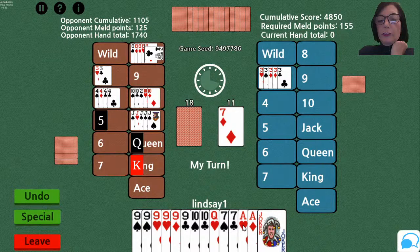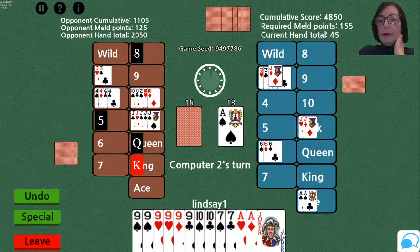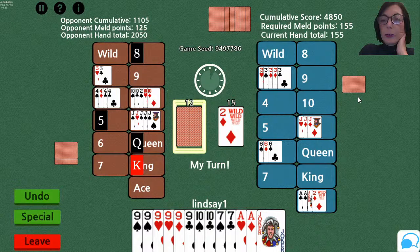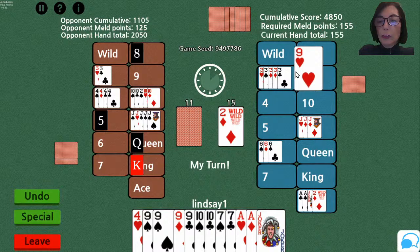I have 20, 40, 90, 100, 110, 120, 130 — I have 150 points. I'm awfully close to 155 and need another 10, an ace, or a wild card before they go out. The opponents discarded a deuce; in a normal game that deuce could have gone on the jacks and this person could have gone out. But on Canasta Junction, the robots are not allowed to go out, which gives me the opportunity to use my six nines and one wild card to close that canasta.